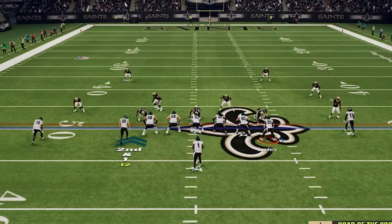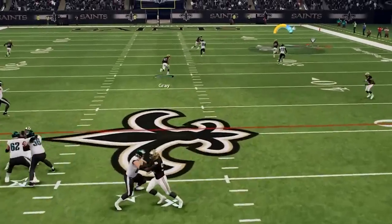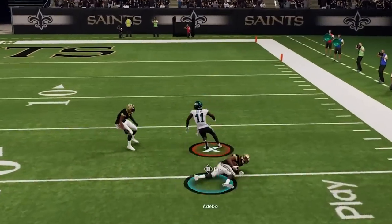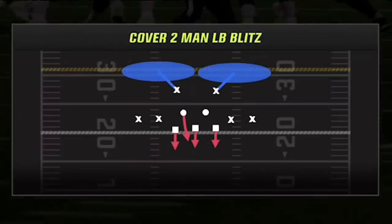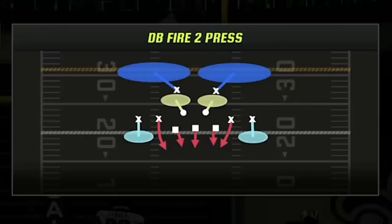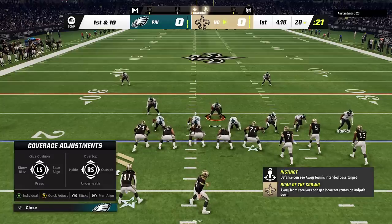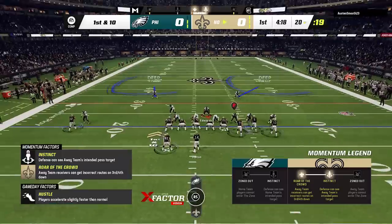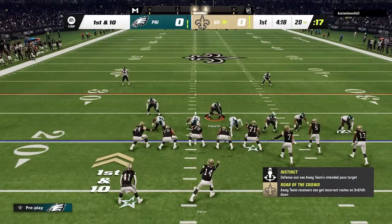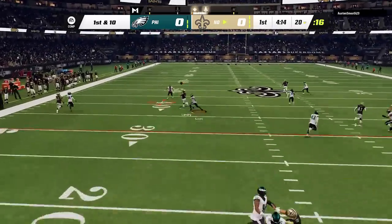On the first series, I make a bad read and try to take a shot against what I thought was a cover 2, only to turn it over on the second play of the game. Early on, I start by using several plays from the dollar defense, including cover 2 man, the spinner blitz, and the DB fire 2, all of which are considered meta defenses in this game right now. The setup for the cover 2 man defense is something I've put out in the past — I will just press the DBs and shade underneath. In my opinion, this is the hardest defense to throw against in Madden 23.